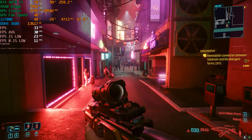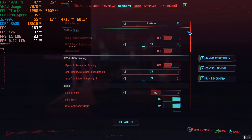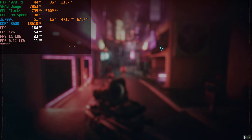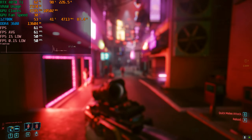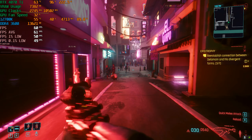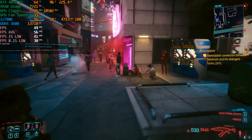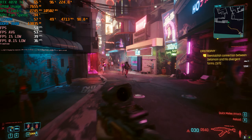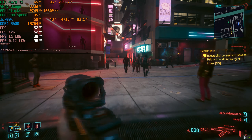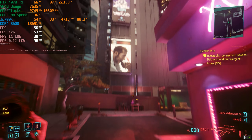We managed to maintain 30 frames per second. Let's see if we can get that up to 60 by enabling DLSS super resolution quality — not touching frame generation. It basically jumped to around 60 frames per second, but it looks kind of blurry. Unfortunately that's what happens at 1080p once you start enabling DLSS super resolution, especially on a 32-inch screen.